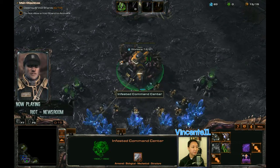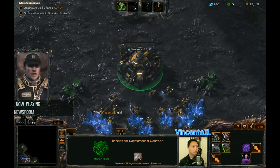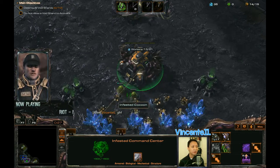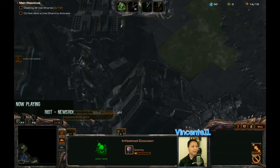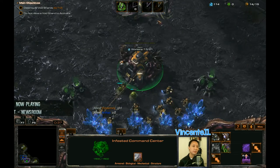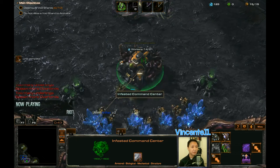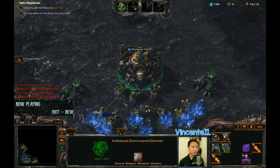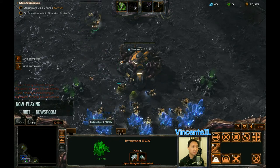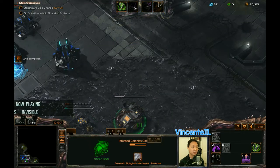We're in the game now. Let's GLHF our teammate, which is Nova. I've pretty much figured out my favorite style of playing as Stukov, which is opening up very heavily, focusing on the economy first. So I'm going to get that second command center really early, and after that I just get a bunch of upgrades and everything.